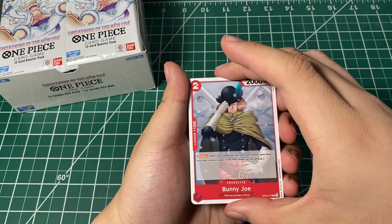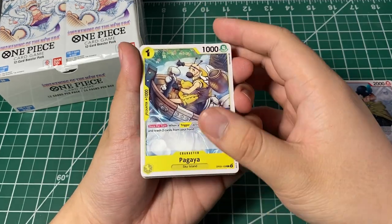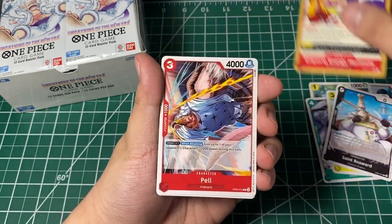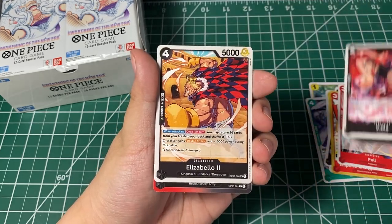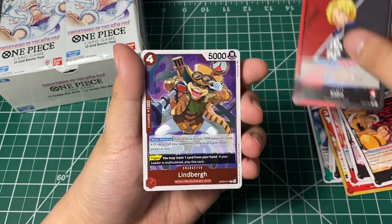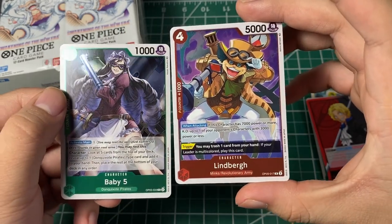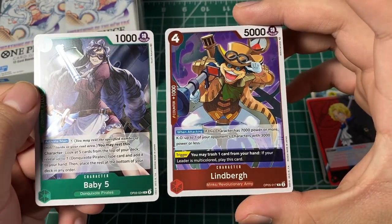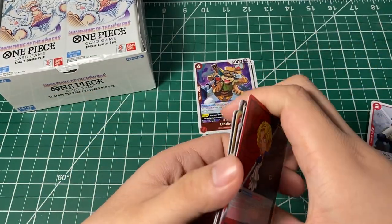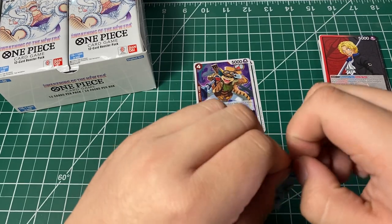Here we go — we got Bunny Joe, Pagaya, the old guy — his name is Pagaya — Circus Holly the dog, Saint Rosewood, Emporio Energy Hormone, Pal, Viola, Elizabello, Sabo, and a Lindberg from the Revolutionary Army, and Baby Five. I didn't know they had two heads like these — I would call them hollows but they're not really hollows. That's pack one done, 23 more to go.